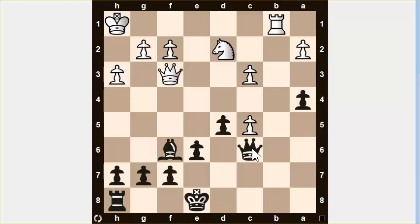Now Black is also tempted to take this pawn — after all, a pawn is a pawn, and being ahead in material would be even better. So I'm going to suggest two moves and ask you to think about it: which move do you think is better here, Queen takes c5 or castle? You can pause the video to think about it.